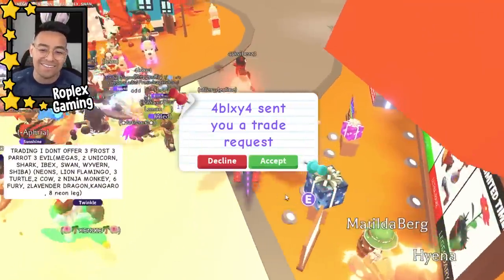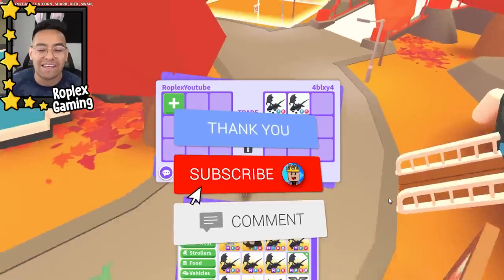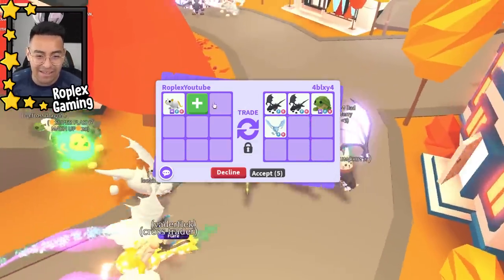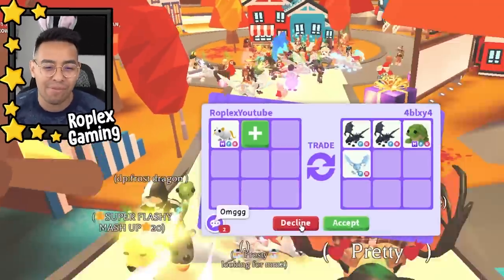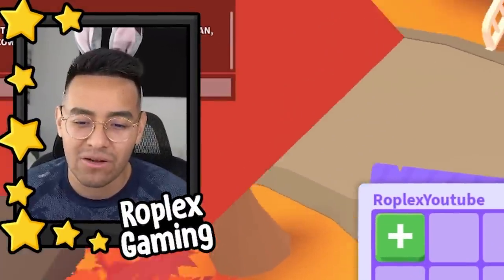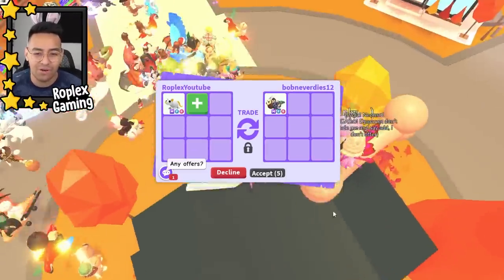Someone is putting up a chocolate twist and a teleportation potion, which isn't that bad. Before we jump further into the video, make sure to like and subscribe — it helps me out so much. Now because it is a mega and it's out of game, I'm kind of hoping to get like a frost dragon. I feel like that's what it's worth, but I don't know — I would probably not trade a frost dragon for a mega golden rat, so I don't think other people would either.